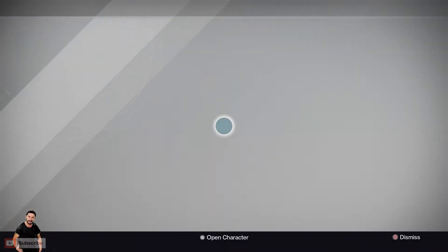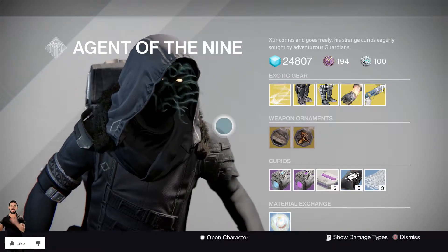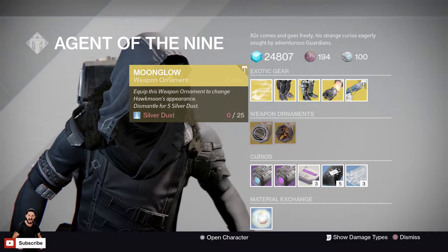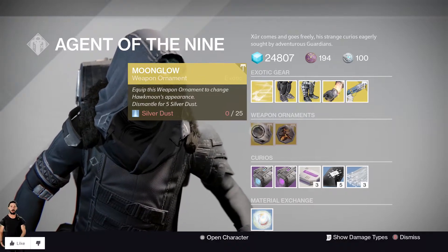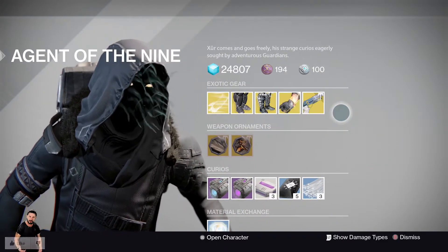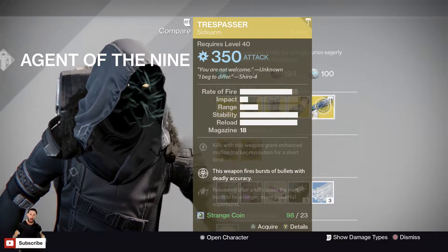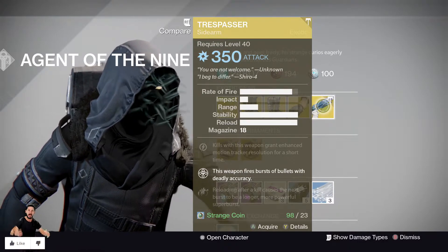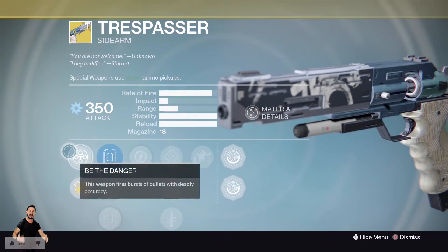Let's check out what he's got. I've seen something — Moonglow for the Hawkmoon. Holy Jesus, I want to get that. Starting off with something pretty awesome: The Trespasser, the sidearm that is new to Rise of Iron. This thing is a beast — I honestly love it. 23 Strange Coins, you can't go wrong. It's got Be the Danger: this weapon fires bursts of bullets with deadly accuracy.